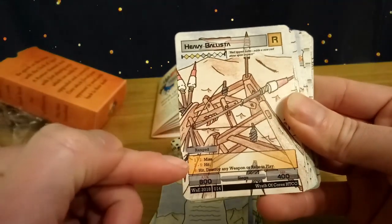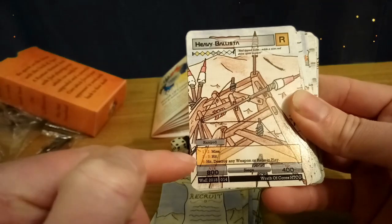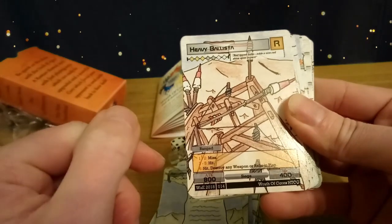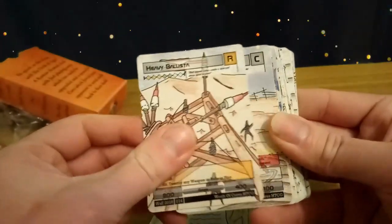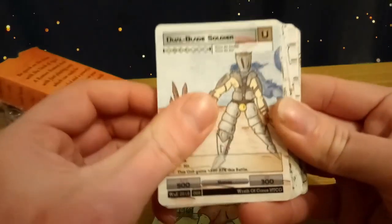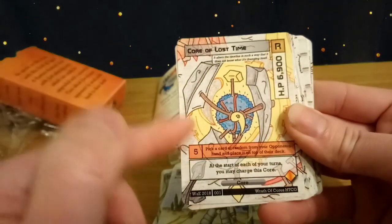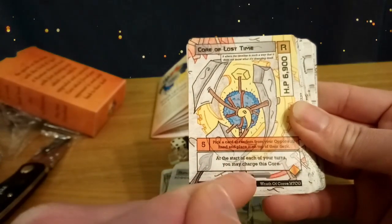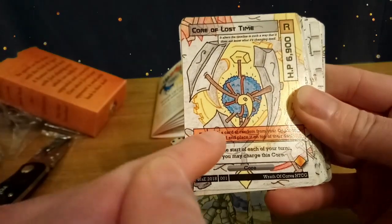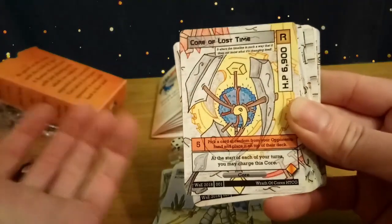Heavy Ballista — here's our rare, with a gold background. Costs five elements, has the ranged ability: misses on a one to a two, hits on a three to five, and on a six it hits and destroys any weapon or relic in play. It's an 800-400 body. Local Farmer — you saw this one in the booster pack. Lancer. Dual Blade Soldier. And the core — Core of Lost Time — 6900 health, white element, card one. At the start of each of your turns you may charge this core; use five charges to pick a card at random from your opponent's hand and place it back on top of their deck. You can kind of see how it twists time back a little bit.